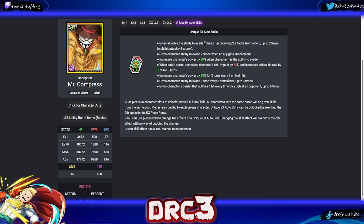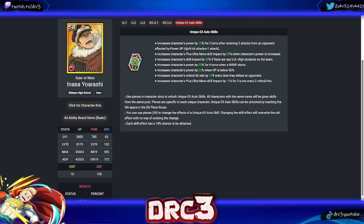Next is Compress. His first skill gives all allies the ability to evade once after receiving two attacks from a hero, up to two times — very good in the current Ultra Arena meta, and it covers all heroes including UA high students. He also has: evasion two times when an ally gets knocked out; power up by 30 when he has evasion; battle start crit rate up by 30 but skill impact down 10; power every two crits; evasion every three crits; and a barrier when defeating opponents — fairly useless. His top skill giving all allies evasion is by far the best.